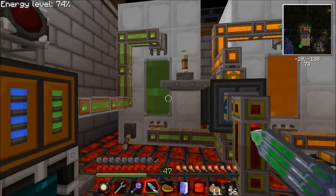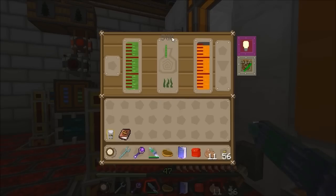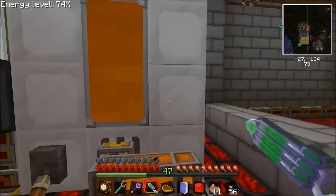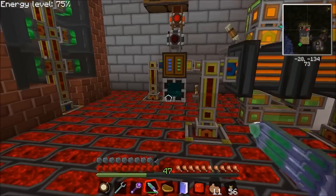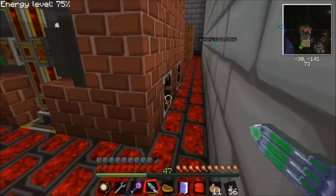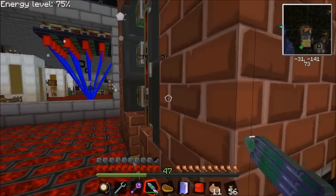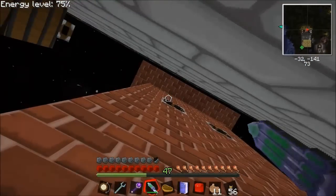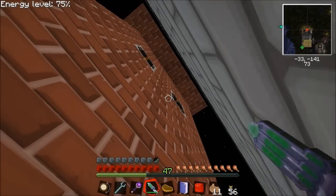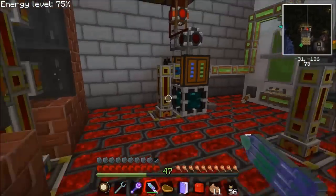The saplings go into a fermenter — you also need to feed in fertilizer, which I'm using a tesseract for, and water via a liquid tesseract. So three inputs: sapling, fertilizer, water gives you biomass. It pumps into a biomass tank, then a couple of stills process biomass into biofuel. The biofuel tank feeds a liquid tesseract pumping biofuel into the back of the boiler, and the boiler also needs water via another liquid tesseract. That's the fuel setup.